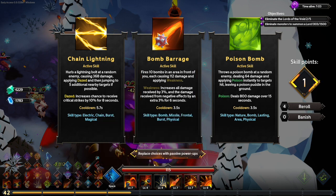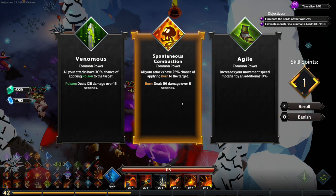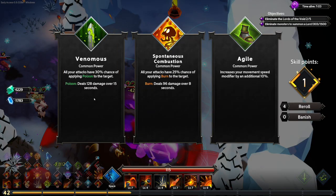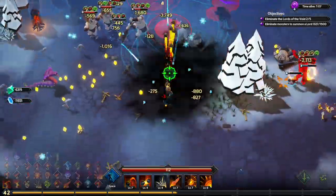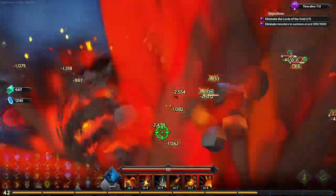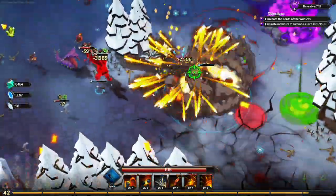We're good on abilities. Did we take poison already? I don't think so — we're doing poisons, we're doing lots of DoT and AoE and all that good stuff — all those acronyms.